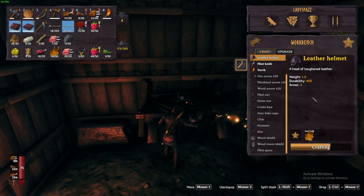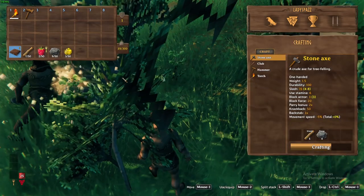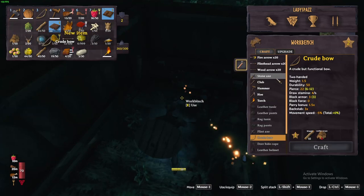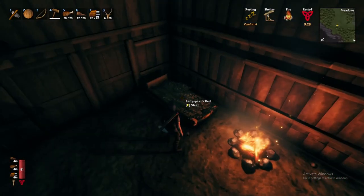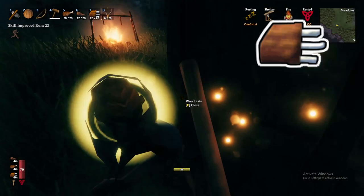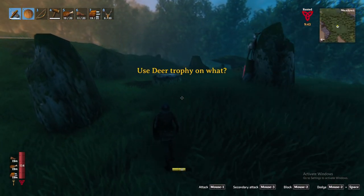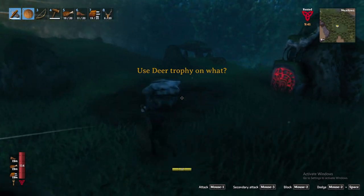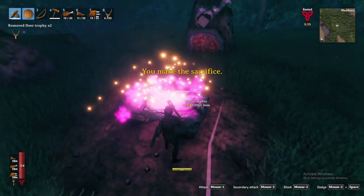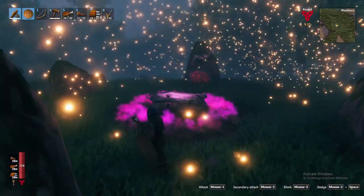Now you're ready to fight the boss. To prepare, I recommend crafting and upgrading the leather armor set, crafting the stone axe and crude bow with fire arrows, sleeping or resting at a fire to gain the rested bonus for increased health and stamina regeneration, and eating cooked deer meat, cooked boar meat, and honey for a good balance of health and stamina for the fight. All that is left to do is navigate to Eikthyr's summoning location and place two deer trophies on the forsaken altar to initiate the fight.